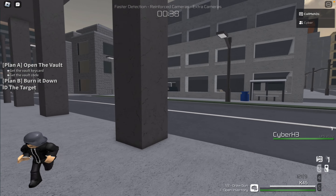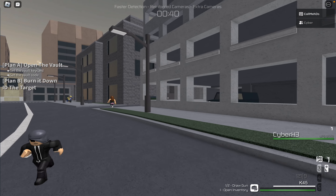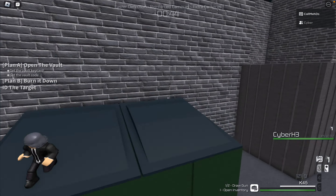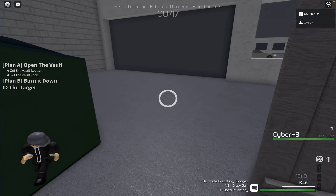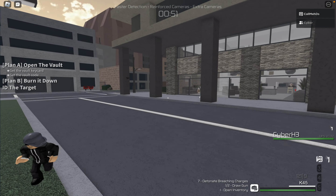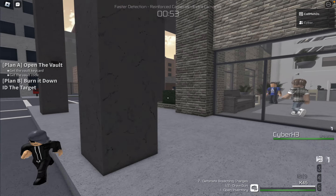But first of all, what I need to do is I need to slap that breaching charge on that transformer over there before I can actually grab a keycard. At the same time, the scrambler I have isn't exactly useful, so maybe I did not have to do that. But regardless, we're gonna have to do it at some point or another, so might as well do it now.